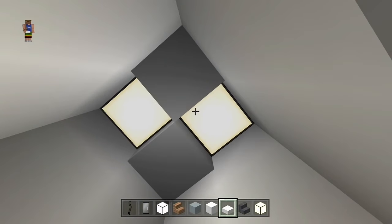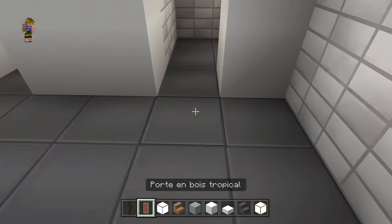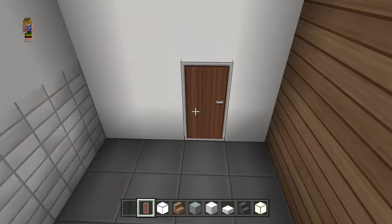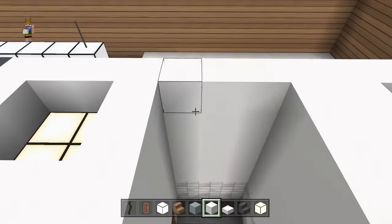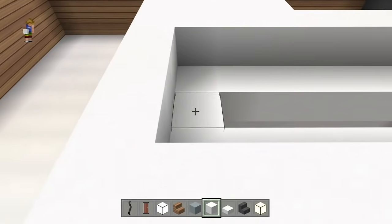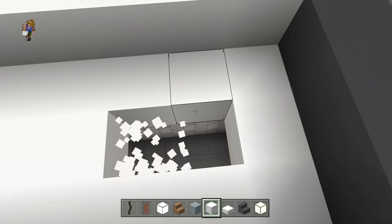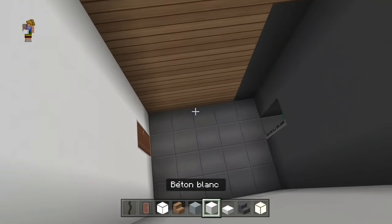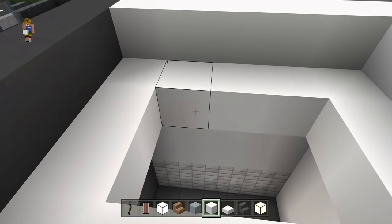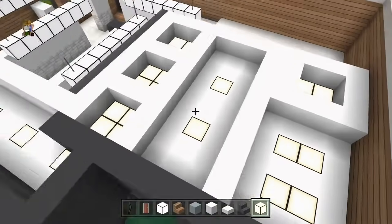On va rentrer. Voilà. On peut mettre des portes, du coup, bois tropical. Donc ensuite, béton blanc. Cette fois-ci dans le couloir, toujours à un bloc de profondeur, vous allez vous mettre à en mettre deux — à deux d'espace de chaque extrémité. Donc toujours un bloc en dessous, du béton blanc pour remplir le tout. On va faire deux et deux avec un espace au milieu. C'est mieux en pierre lumineuse. Voilà pour les toilettes.